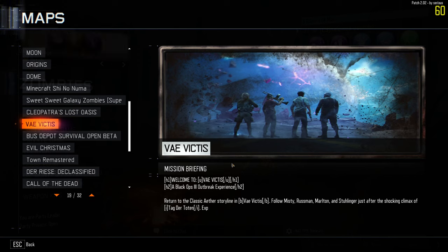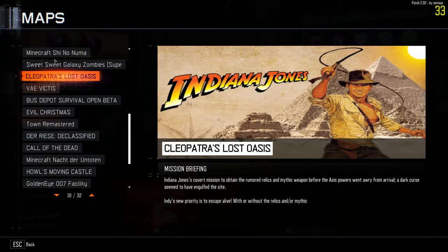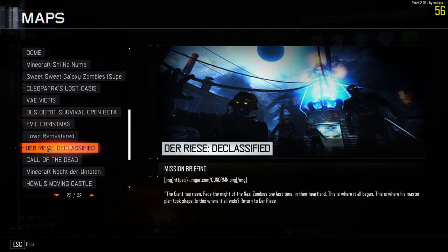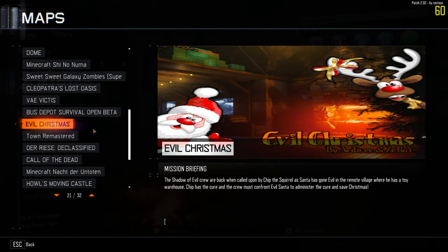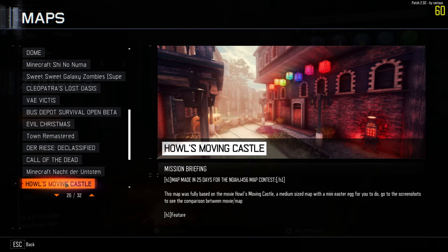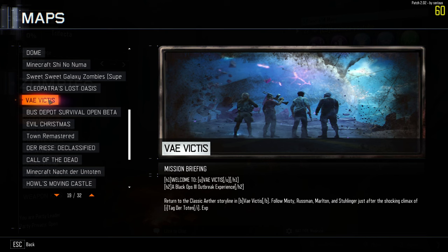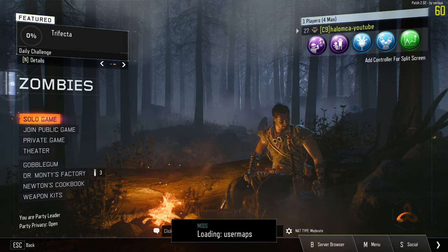Alright, welcome back everyone. We're going to be trying Vae Victus again. Here are all the different maps we're going to be going through, and we'll also do the original maps and try the Easter eggs on those. I've got the T7 patch, so this should be much better. The storyline here is set just after the shocking climax of Tag der Toten from Black Ops 4. Let's jump into it.